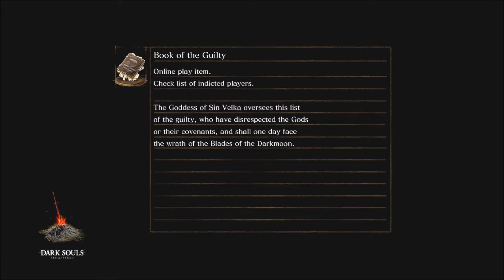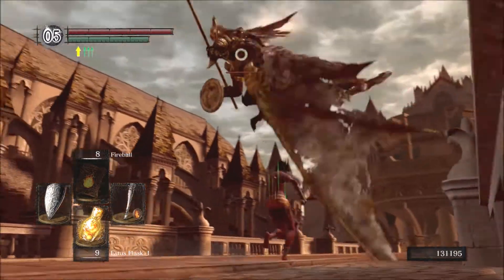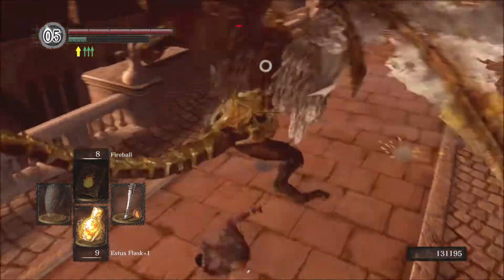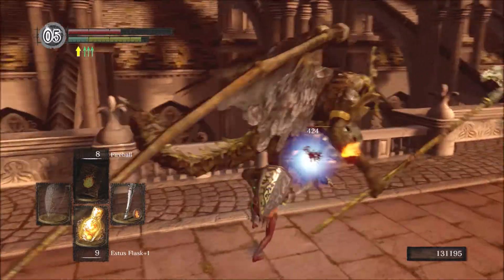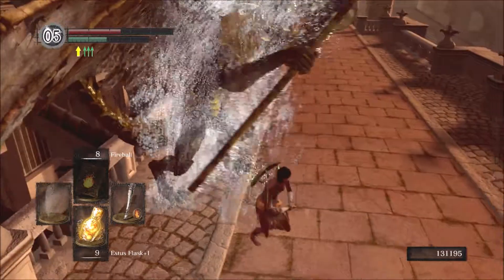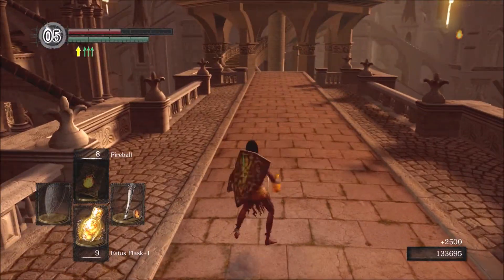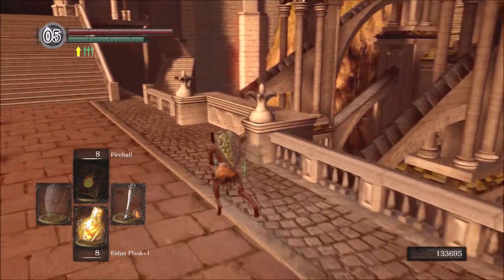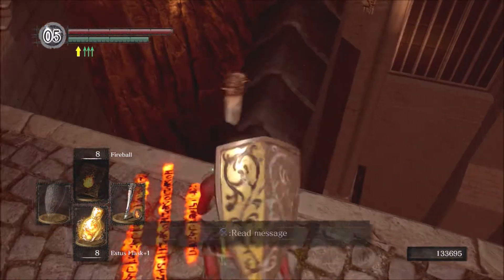Using the Red Tearstone Ring against Ornstein and Smough may sound daunting because that means getting through the entire fight without taking a single hit. But it will likely give you an easier time that way than with a low damage output, with the ability to perhaps take a hit depending on the attack. Regardless, it can still be very tough. That fight is a bit RNG heavy because O and S are two separate AIs doing their own thing, and they really complement each other as well. But I'm getting a little bit ahead of myself — let's first get there in the first place.